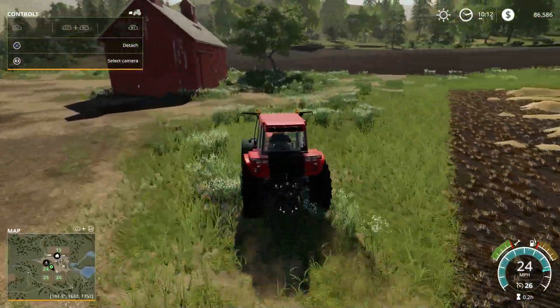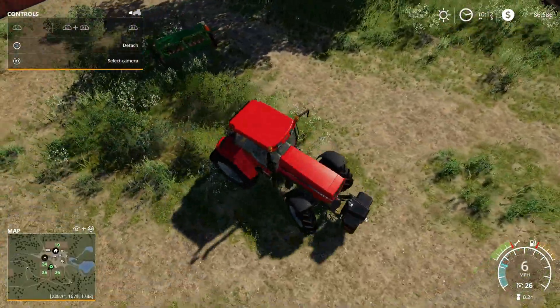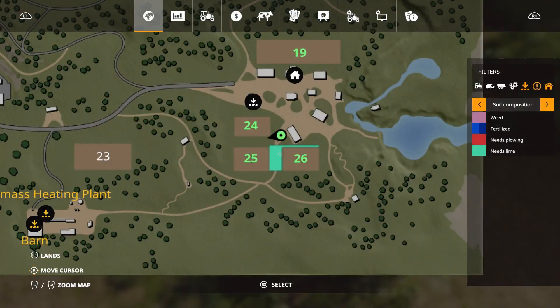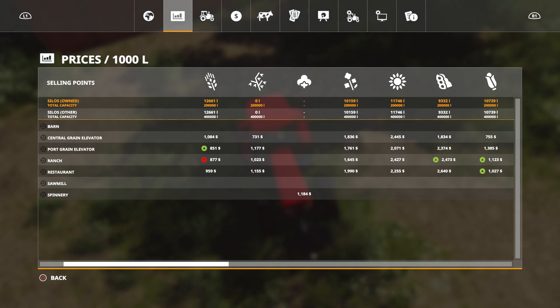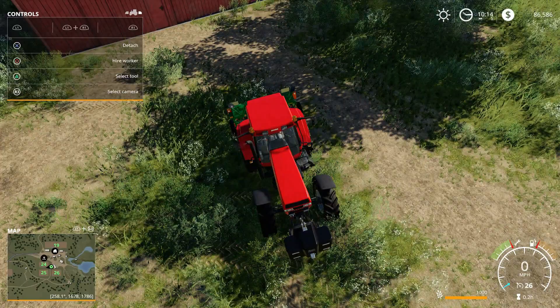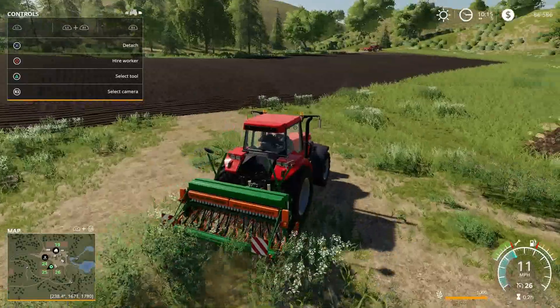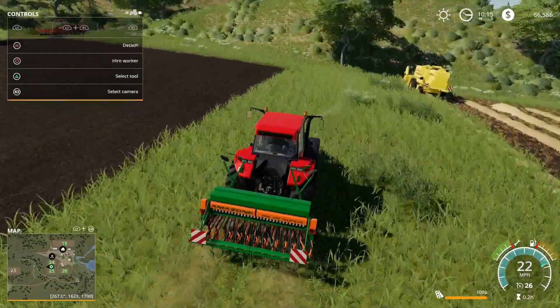Seeding time! So what we're going to do first — what was canola in there? Canola's not bad. Let's take a look at what the prices are here. We've got wheat and barley oats, and canola, sunflowers, soybeans. Look at the soybeans — 2,600! Now it's going up. We'll do soybeans. Already had that one. So let's switch over to the soybeans. There we go.